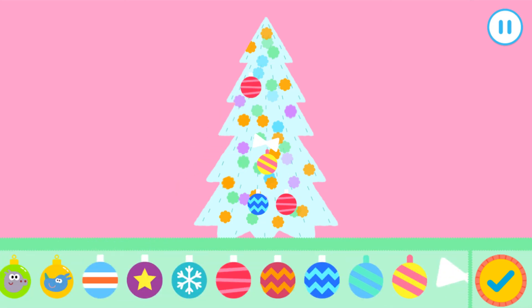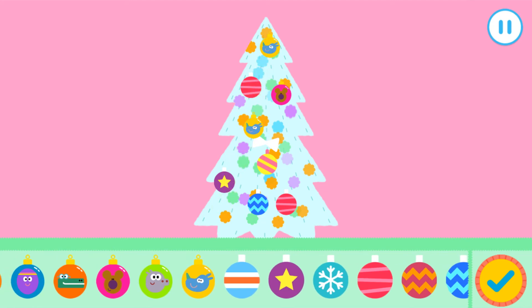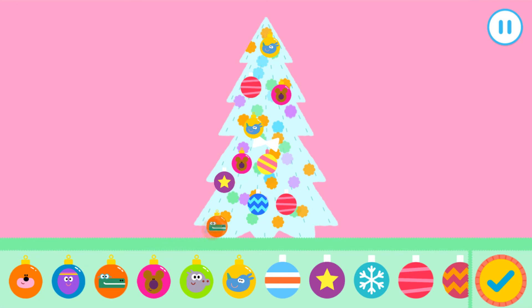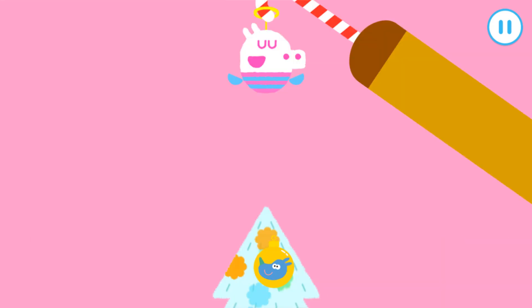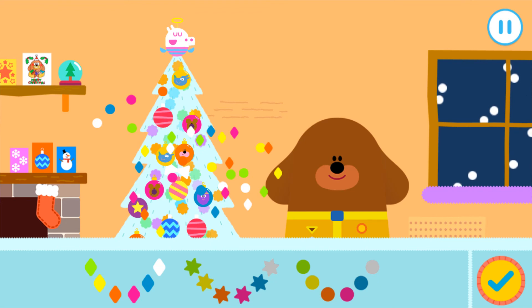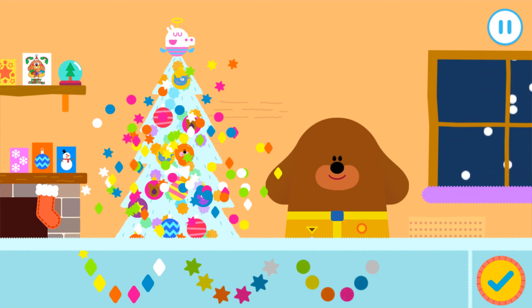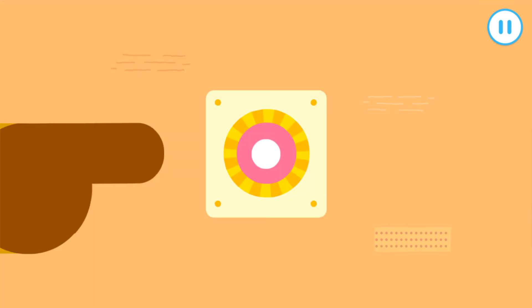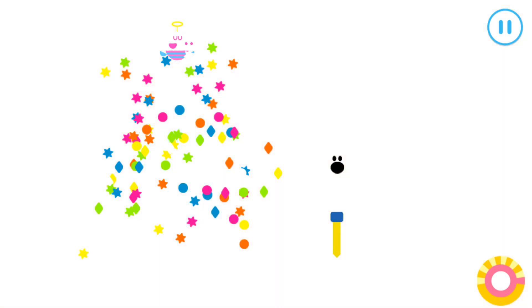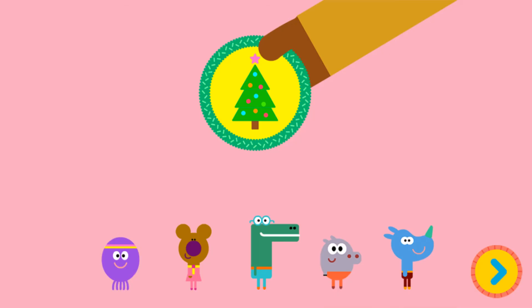That's it, squirrels! Excellent! Yay! That is much better, isn't it? I think this tree needs one final time to put the lights up, squirrels. Tap on the lights you'd like to use. Drag your finger around the screen to decorate with lights. Press the tick if you finish decorating. Let's turn on the lights. Oh goodness, those lights are a bit bright up there. You've made a fantastic Christmas tree. Well done, squirrel. You've earned your tinsel badge. Whoa!